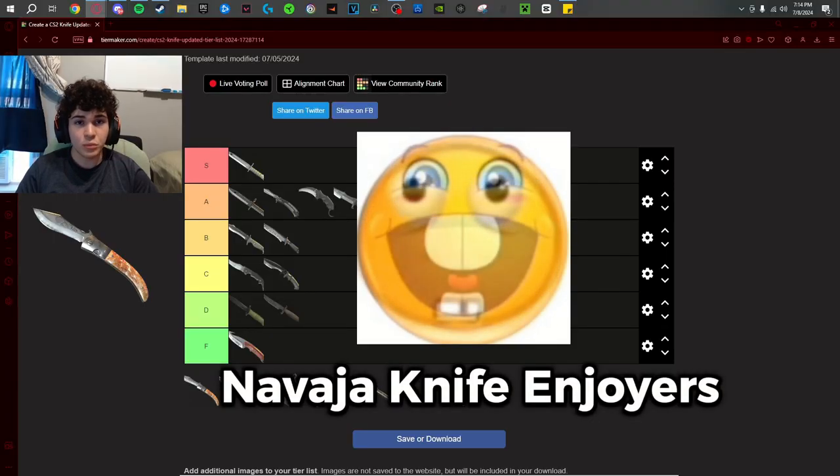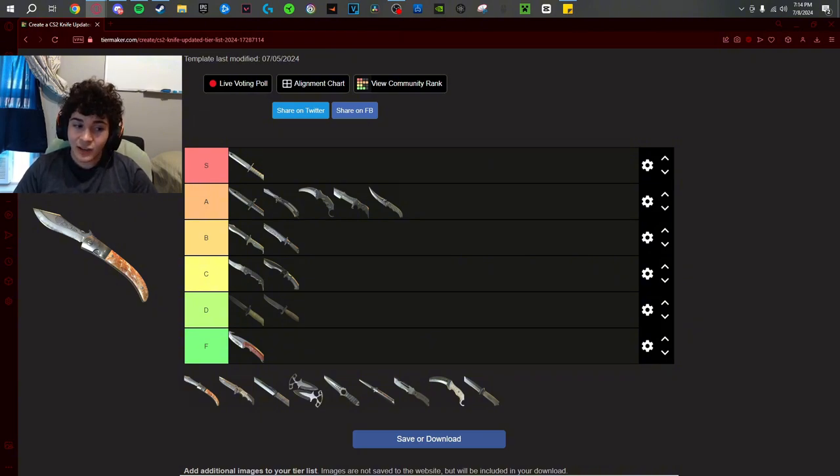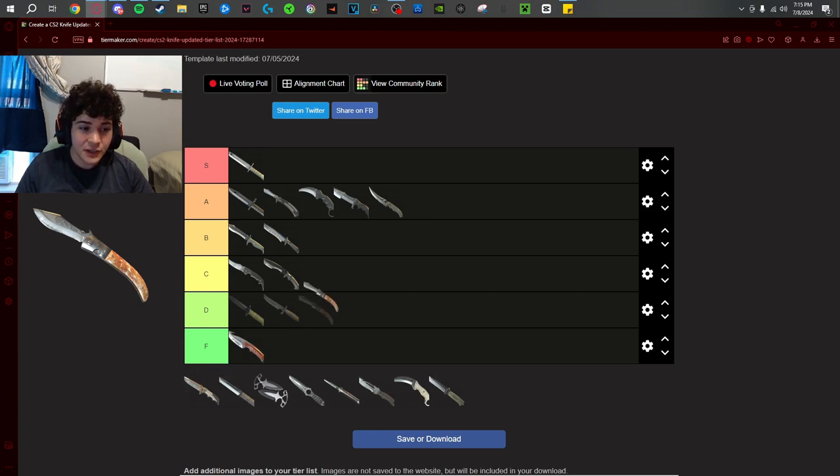This knife gets too much hate. I won't place it really high, but it doesn't deserve the hate. This was the first knife I ever unboxed. The knife isn't really that bad — yeah the blade's small, but the worst part is the handle. It works with the vanilla skin but doesn't work with too many other finishes. If that handle changed with finishes like the Shadow Daggers, Falchion, or Butterfly Knife, this knife would be so much higher. The pullout looks cool. It holds a special place in my heart — my buddy unboxed one as his first knife and I never let him forget it, then I unboxed it and it humbled me. Overhated knife. C tier, but the bottom of C tier.